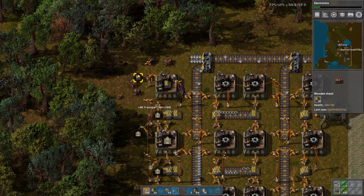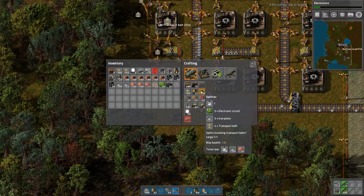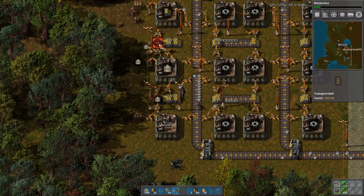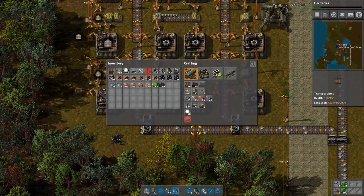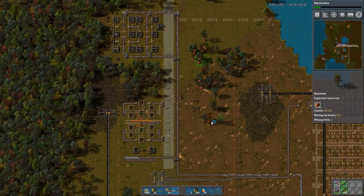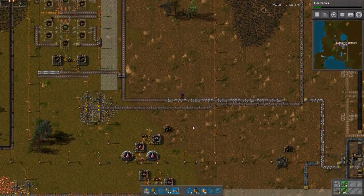There we go. I'm just stealing a lot of stuff from you now. Go ahead, take anything you need - that's what it's for. I'm going to need lots of assemblers. I'll just do a basic green circuit array here. I know there's not enough room to extend it, but it should be good enough for now - just to have something made for us.